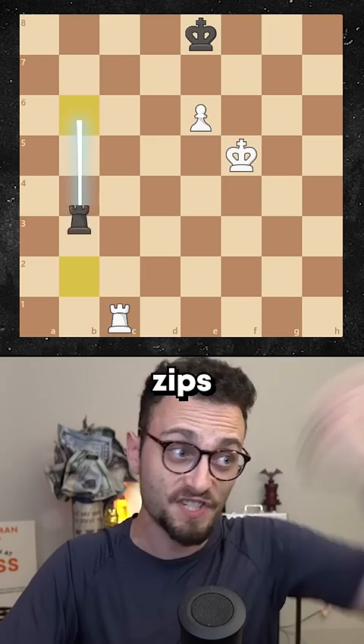And if the king advances, black gives checks forever, and white makes no progress, and the game is a draw. If white does this, black just brings the king, and white still makes no progress at all. Now you can play endgames like Magnus Carlsen.